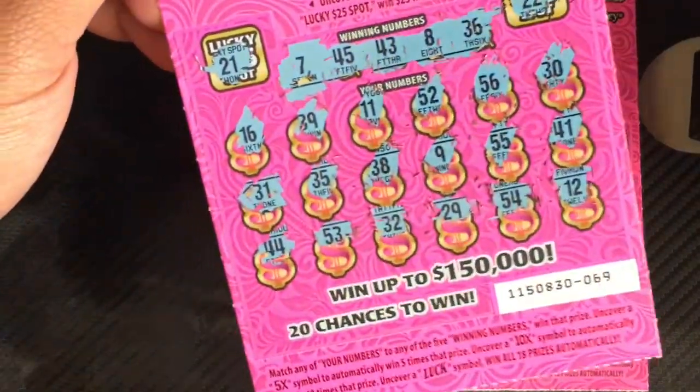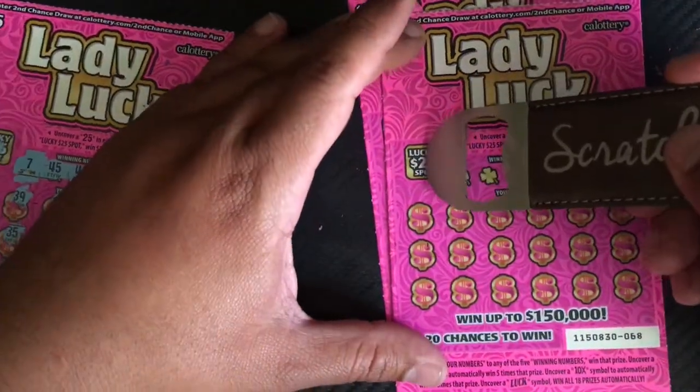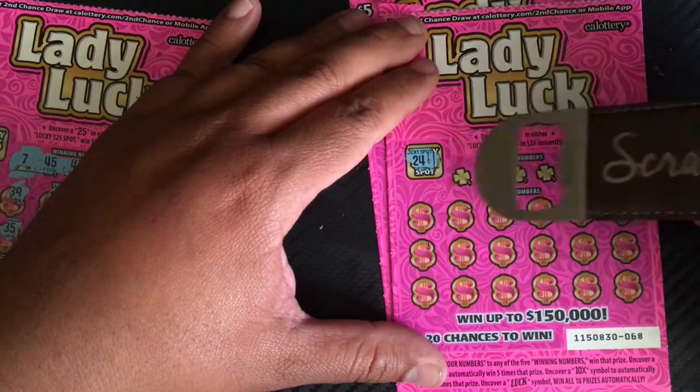Lucky spots: 25, 25 — no. 21 and 22. First ticket, no matches on it. Let's go to the next one. Lucky spot 25 — no, and no.